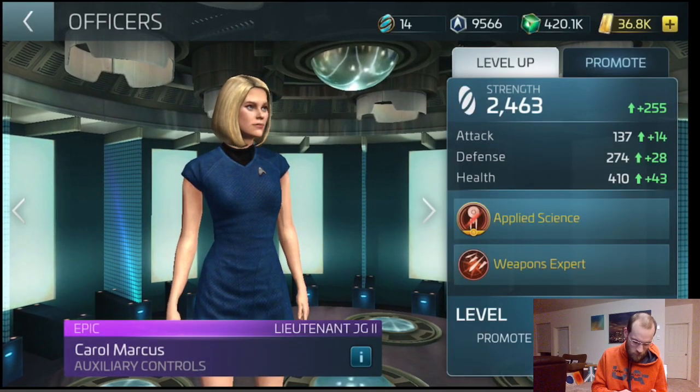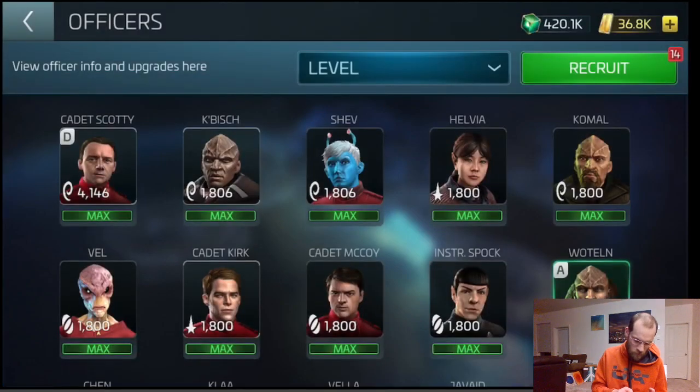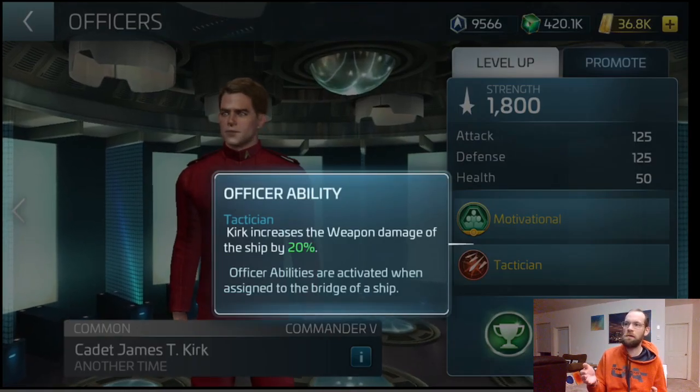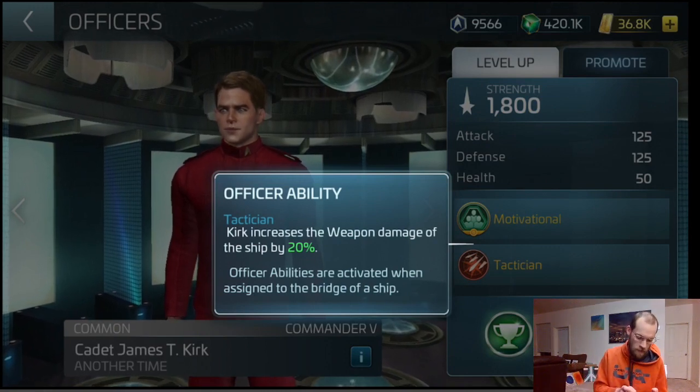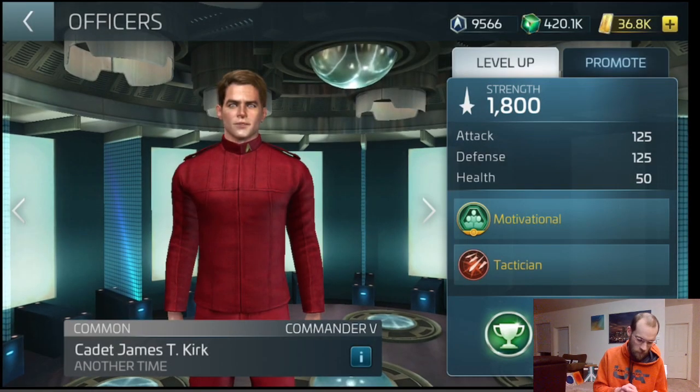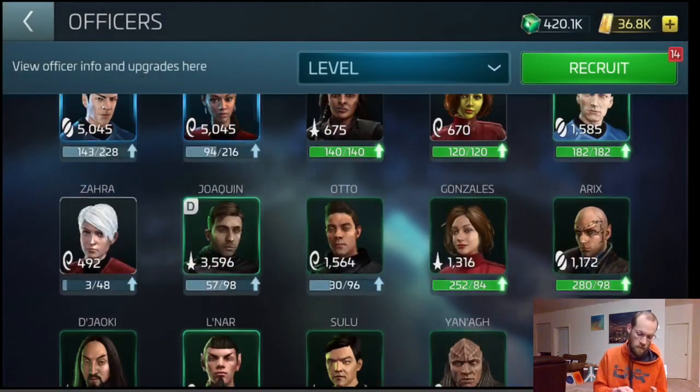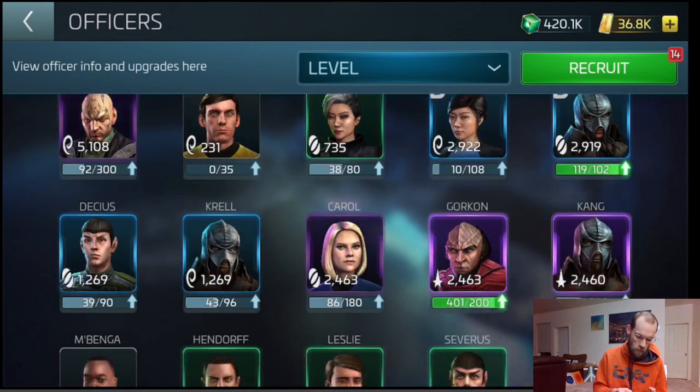Just to put that into perspective — Carol is level 10 here. Cadet Kirk for me is max level and he is doing 20%. So at level 10, Carol is doing a substantial amount of damage increase for your ships.